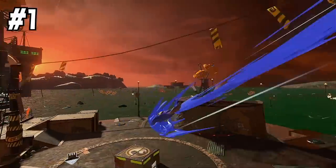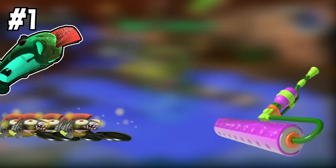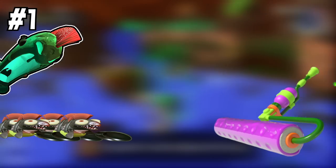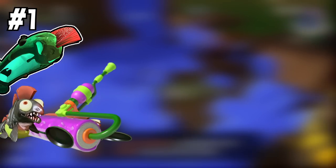Number one: hold the roller down to splat lots of chum really easily in mudmouths. I would say this applies to glowflies too, but it really doesn't work as well as you'd think. It's a really nice way to help your teammates get bombs into the mudmouth if someone with a roller can hold down and just splat the chum as they come.